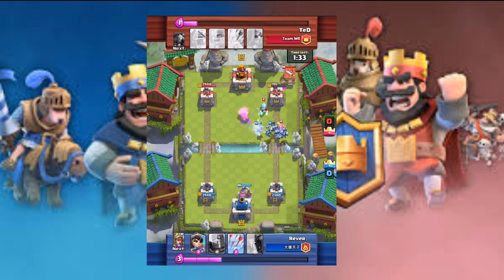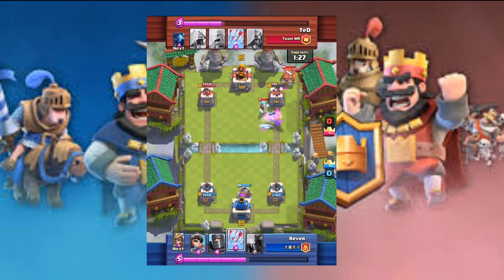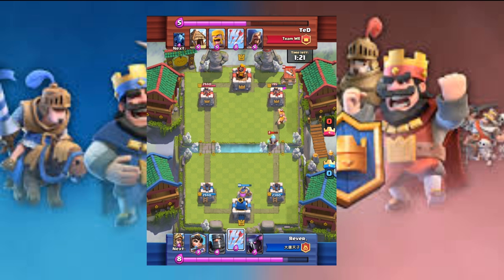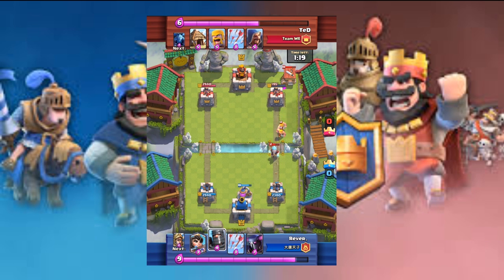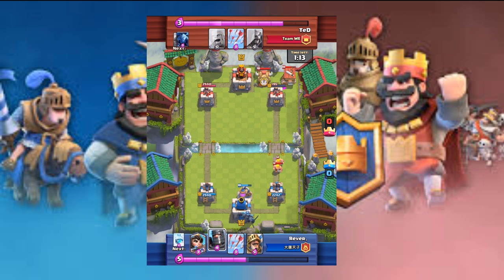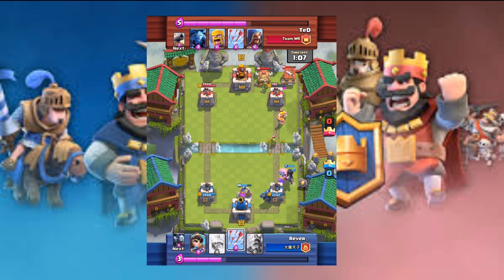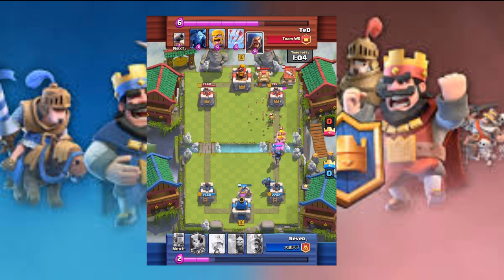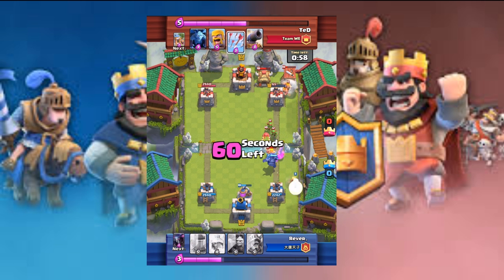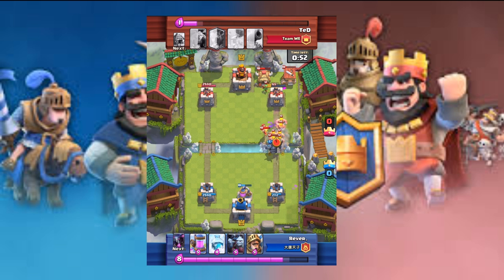Ted places an ice wizard to try to take out some of the minion horde. It doesn't look like the ice wizard is doing too much damage, but now he places an elixir collector so he can get more elixir to place down his pekka. The pekka goes and gets a tower — he places the dark prince too. The dark prince smacks those barbarians — they died. The tower is now at 65 health. He places another princess, but arrows kill the princess.